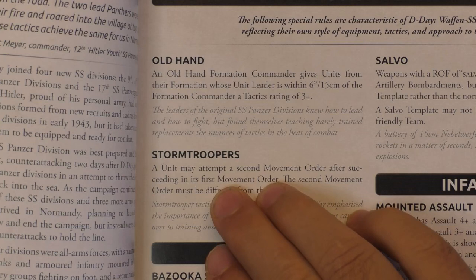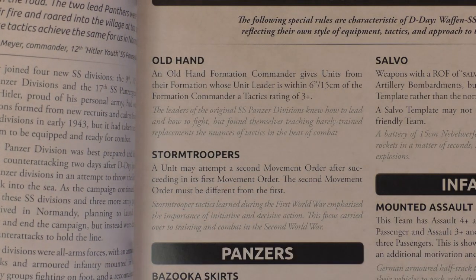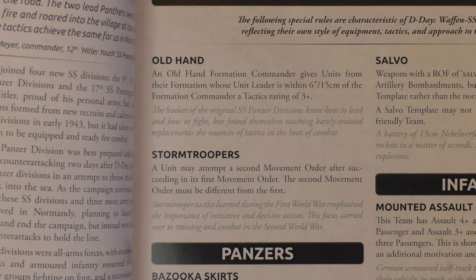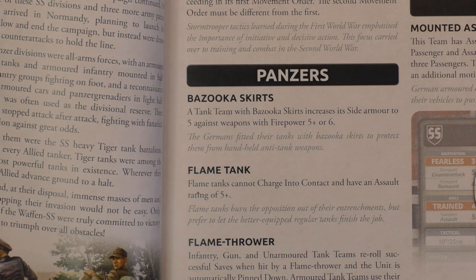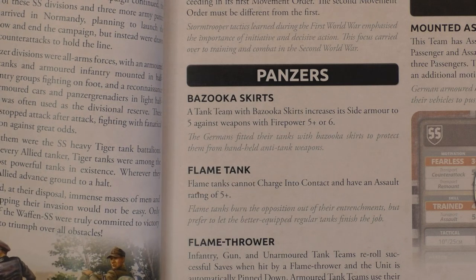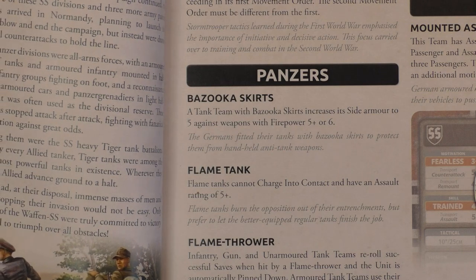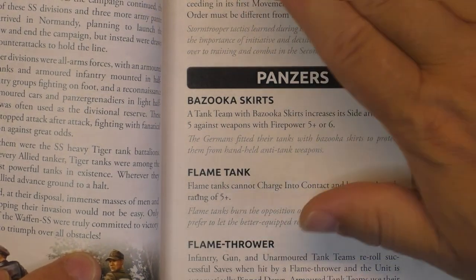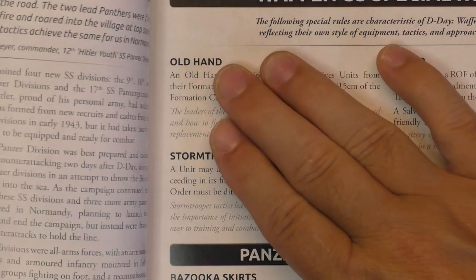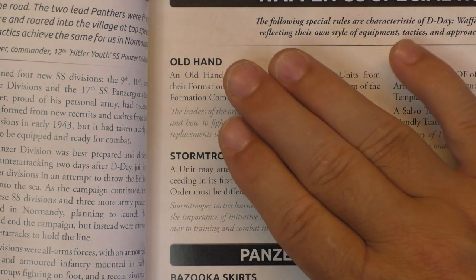Then we have the Trooper's rules that everybody knows — they haven't changed; it's the German rules. Then you have Schürzen skirts, flamethrower, infantry mounted assault, Panzerfaust, and unit transport. The rest is pretty much German, but Old Hand is typical — that Old Hand rule is typical for the Waffen SS, and it's really important to keep that in mind. It will help you by keeping your formation commander near his units.